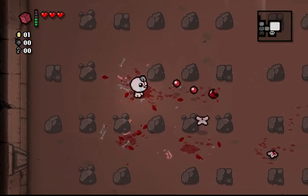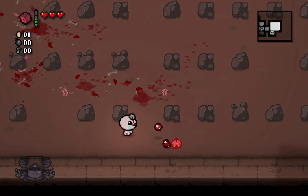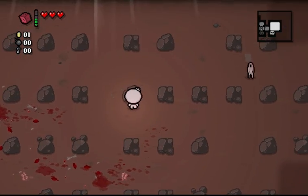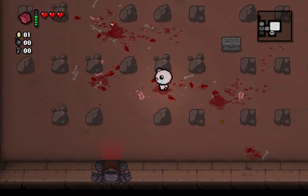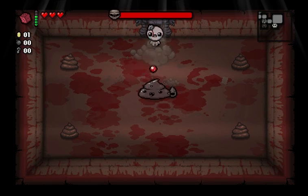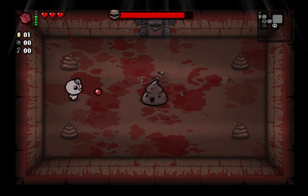In case you're wondering, the Tinted Rock usually drops Spirit Hearts, not Small Rock, but it can drop the Small Rock with fairly decent regularity — or whatever the right word for that would be. Let's go fight our boss. It's Dingle.